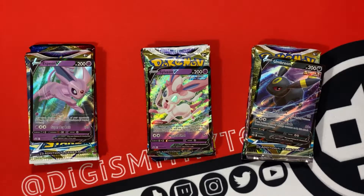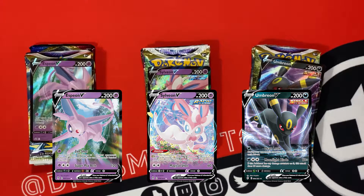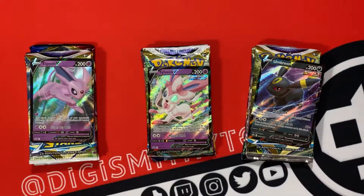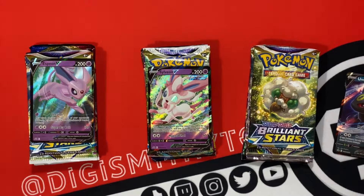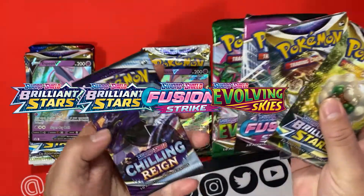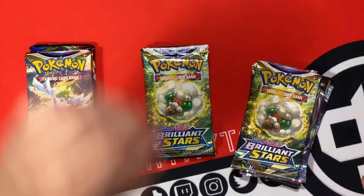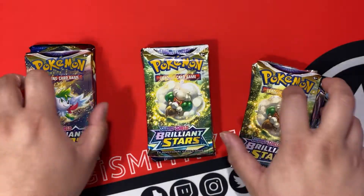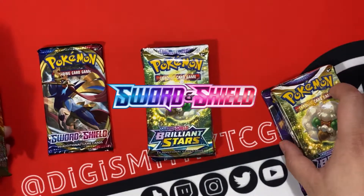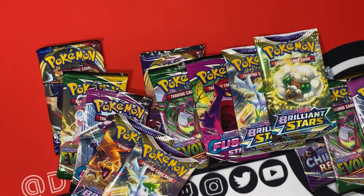Each tin comes with an Eevee promo that's a variant of the one that came in Evolving Skies. Here are the code cards from the three tins. Each tin comes with two Brilliant Stars, one Fusion Strike, one Evolving Skies, and one Chilling Reign. Here are the promos, but as always we're here to open packs. Oh, that comes with Sword and Shield Base, and that comes with Sword and Shield Base. Well cool, hopefully we get a Marnie.